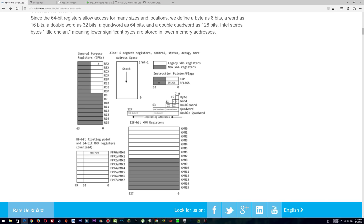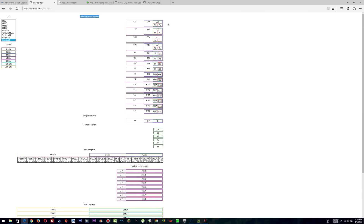If you took half of EAX, it would be AX. And if you split AX into two, you'd have AH and AL — for high and low. You can think of RAX as a tractor trailer — a big truck transporting a lot of stuff. EAX is like a smaller truck within that.